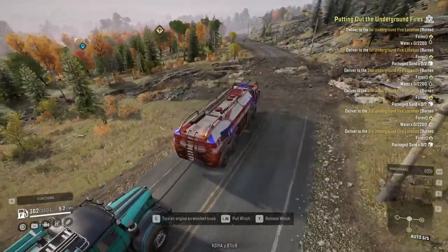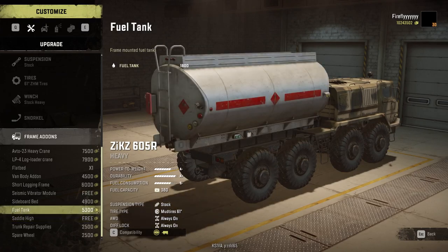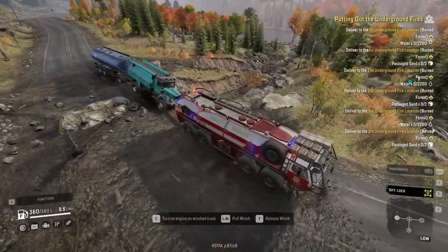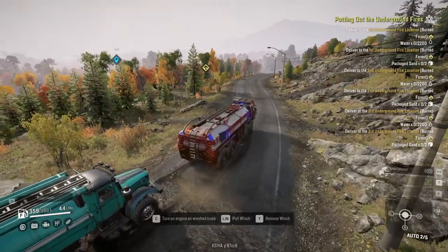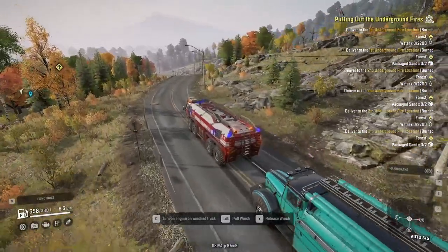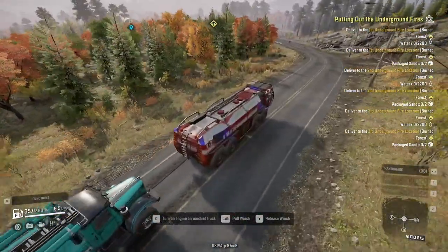I looked through the customization menu for every truck and found a couple of interesting things. First of all, there's no water tank for the Zix 605R. This is obviously a deliberate choice, since the 605R can equip the fuel tank, so structurally it would definitely fit. I think we all understand why they did this - the King is already good at too many things. And for Ontario specifically, it's probably not even a good truck anyway, since the road conditions in this region aren't remotely harsh enough to actually call for the 605R's capabilities, and other trucks can be much faster and more resilient.